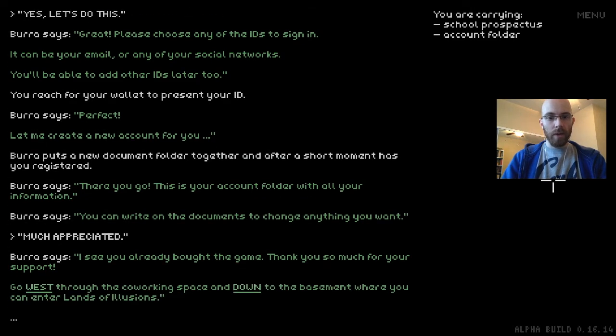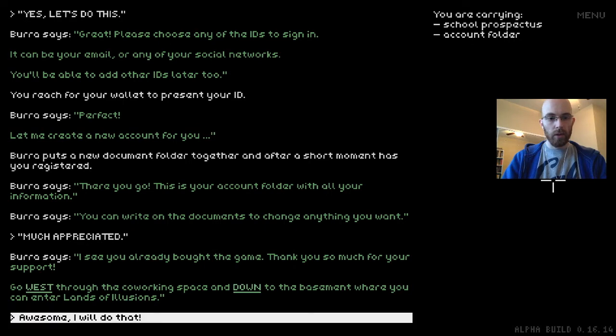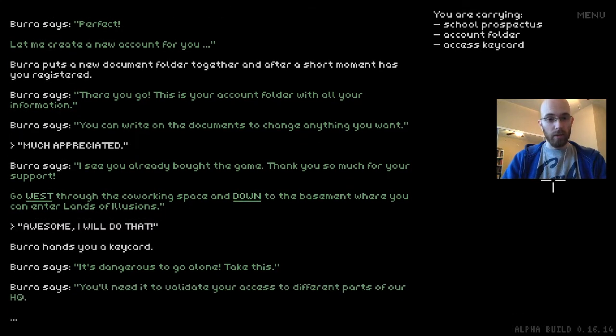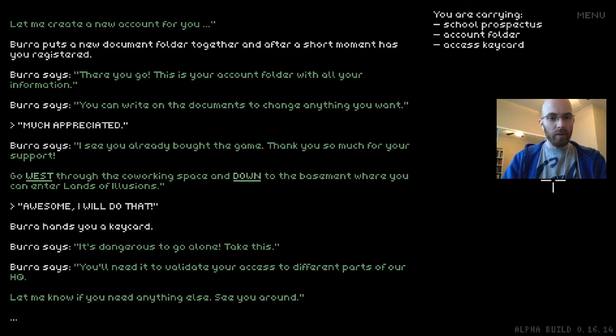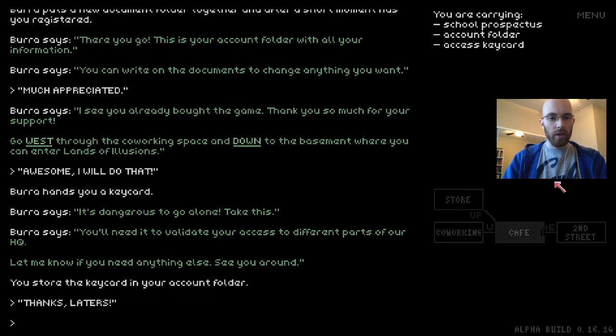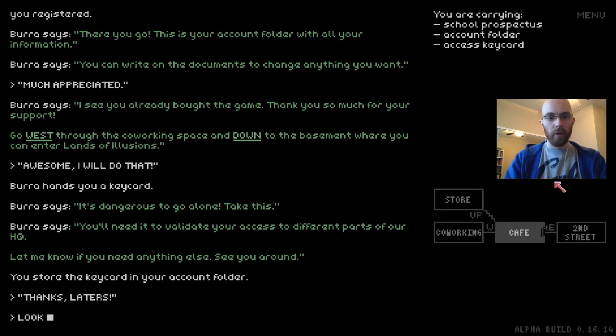'Go west to the co-working space and down to the basement where you can enter Lands of Illusions.' Burra hands you a key card: 'It's dangerous to go alone. Take this.' Everyone makes that joke. 'You'll need it to validate your access to different parts of our headquarters.' So we got a key card. You store the key card in your account folder. Let's look at our folder.